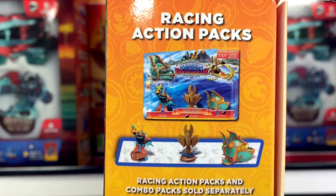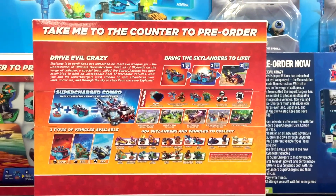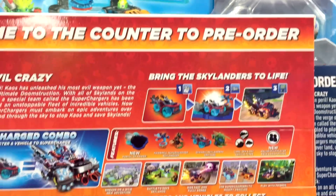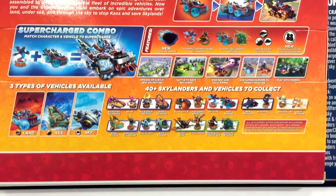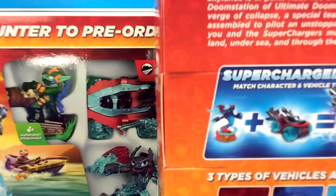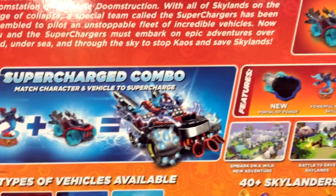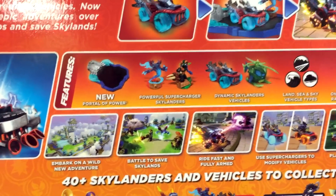Let's move on because there's plenty more details on the back. As you saw, we had some sort of leaked blurry images of these previously, but here in super high-res, super clear detail we can go in close and have a look. The supercharged combo section is obviously explaining to people who maybe don't know how Superchargers will work. Now as we read along the top features, there are some rather interesting details.